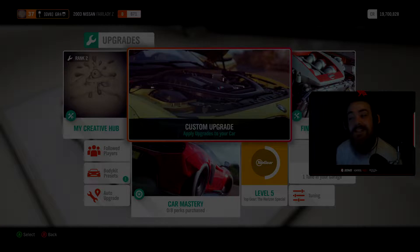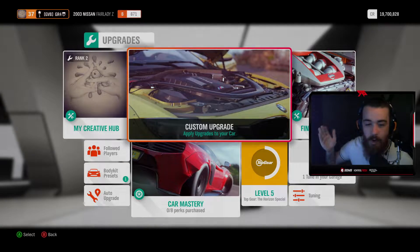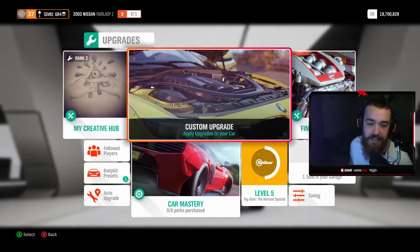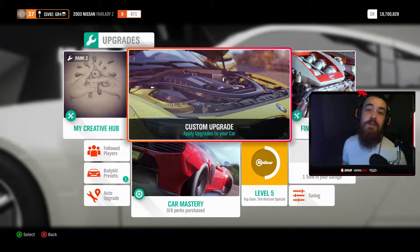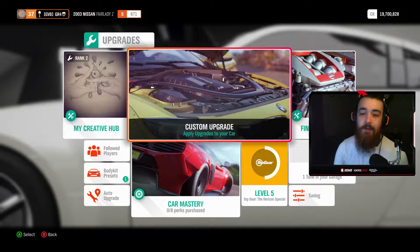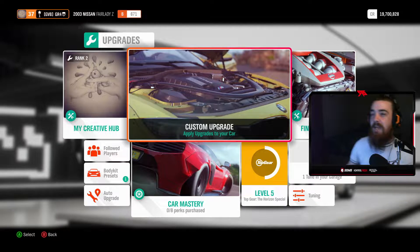Yo what is up peeps, it is your boy Ash and we are back with another daily upload. Today we are doing who has the best rocket bunny slash body kit in Forza Horizon 4. If you guys enjoy the video please leave a like, comment, and subscribe to the YouTube channel — it would mean the world to me. We're almost at 600 subs so hit the sub for me.